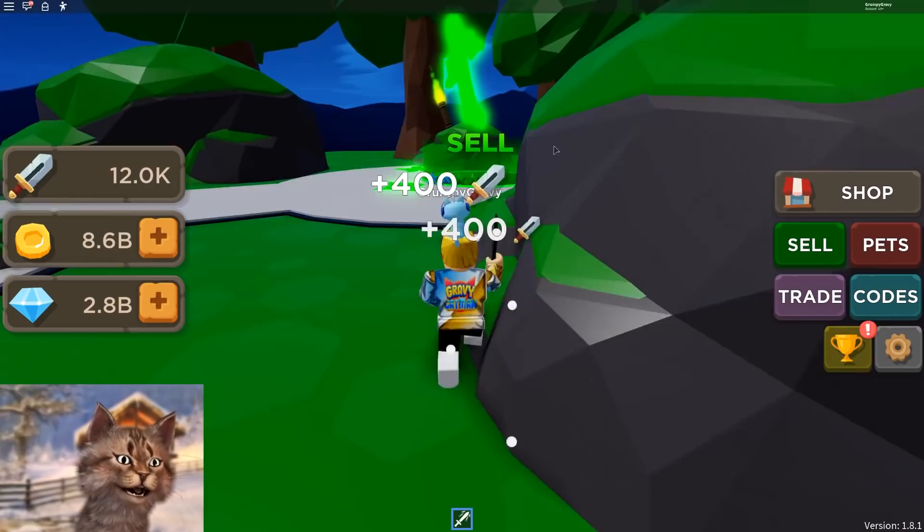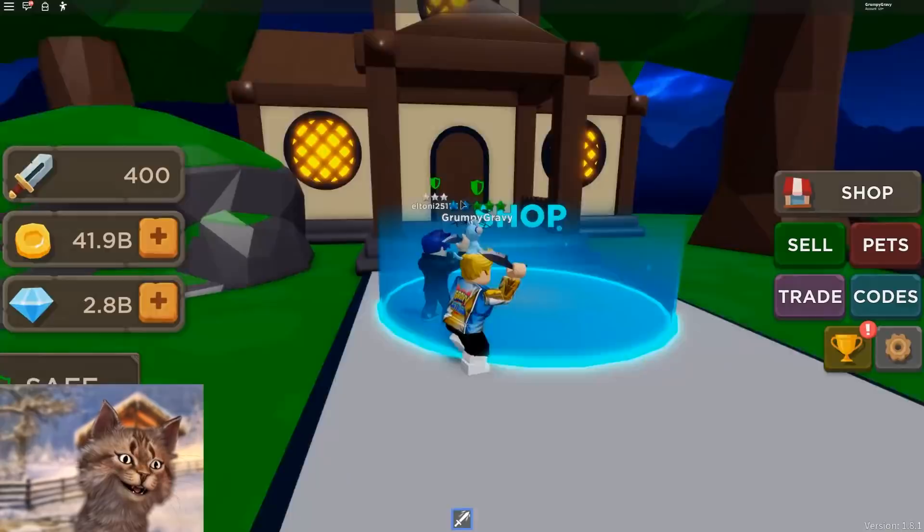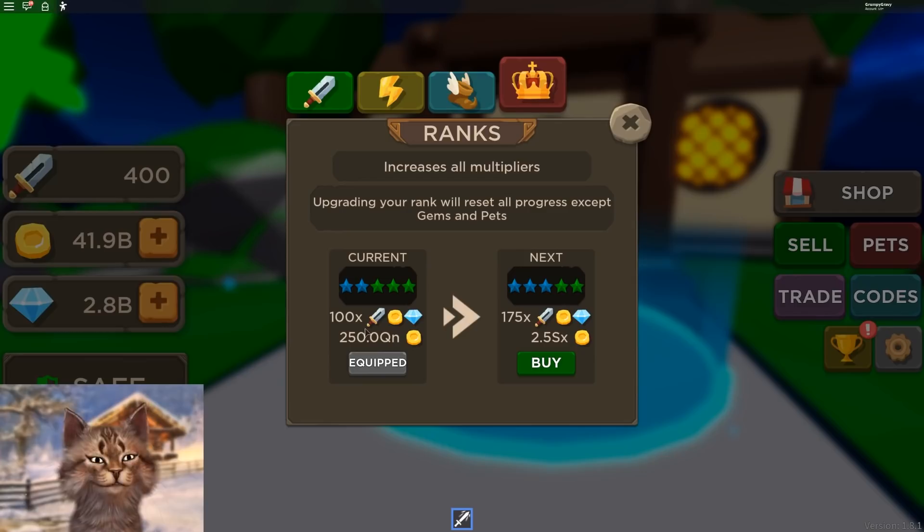We just go here super fast, come here and sell, and we can buy some... Oh my god, I already have 41 billion. Let's see what we can buy. The next rank that we need to get — oh, I already have this rank. Now we have to get this other rank right here, which costs 2.5.